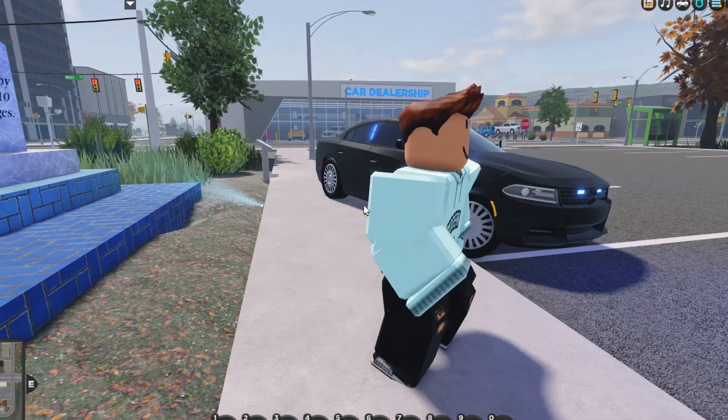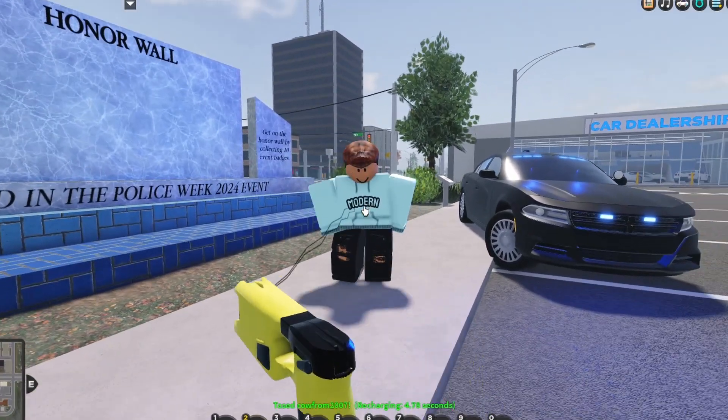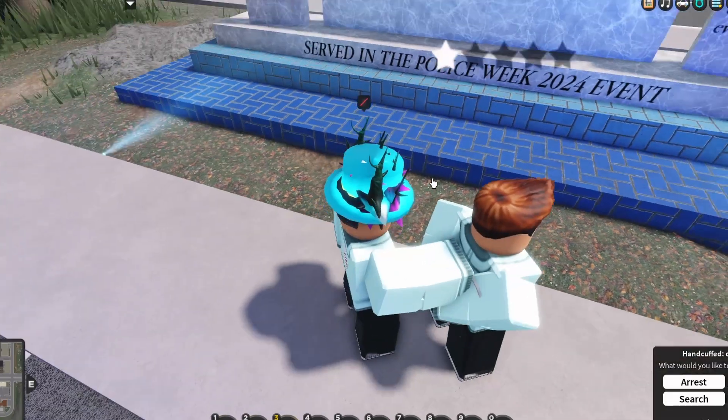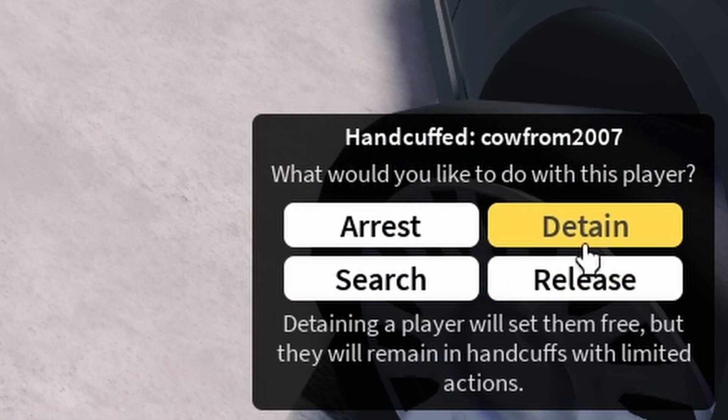Before we arrest them, we're going to use the new tasers — may as well. All right, we're just going to tase them, and once you go over to arrest someone, hold E to arrest them. Don't detain them, don't search them, don't release them — of course, because you won't get the badge any other way.